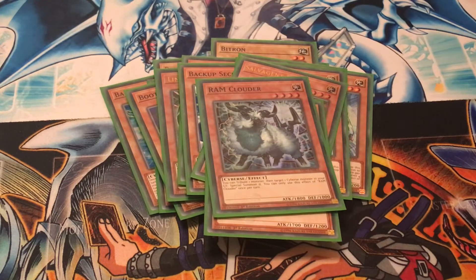You can tribute one monster on the field and target a Cyverse monster in your graveyard to special summon it. So it's pretty cool — you can get rid of a really weak monster and bring back cards such as Firewall Dragon or any other Cyverse monster in general.